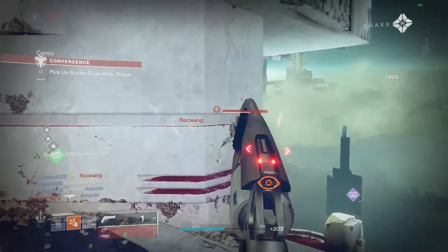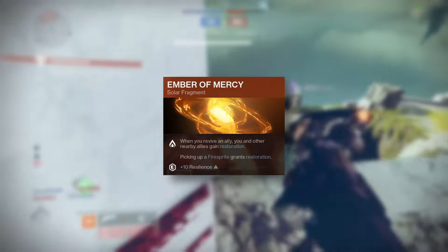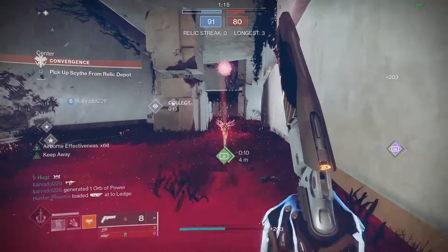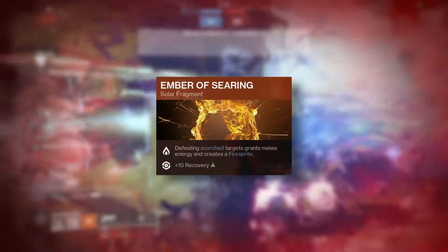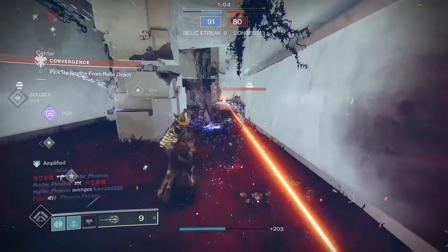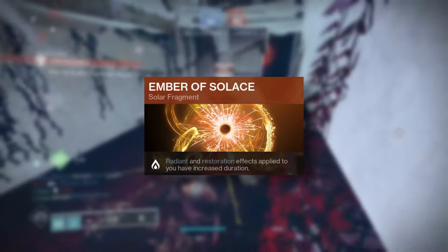In terms of fragments, I recommend Ember of Torches, which means powered melee hits make you Radiant. Ember of Mercy, which means that when you revive an ally, you and nearby allies get Restoration — picking up fire sprites also grants Restoration — and you get a plus 10 stat boost to resilience. Ember of Searing, which means defeating scorched targets grants you melee energy and creates a fire sprite, while also giving you a plus 10 stat boost to recovery. And Ember of Solace, which means that Radiant and Restoration effects last longer.